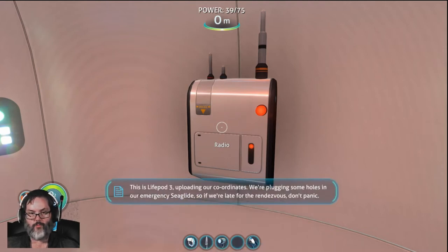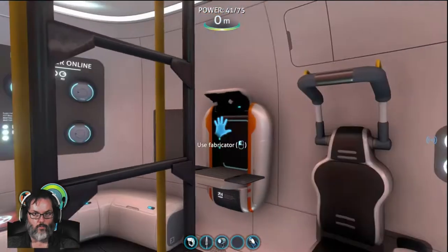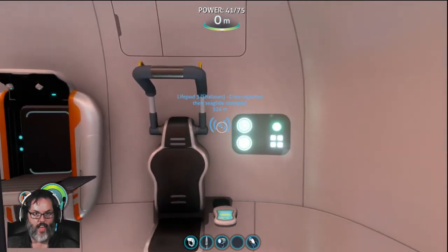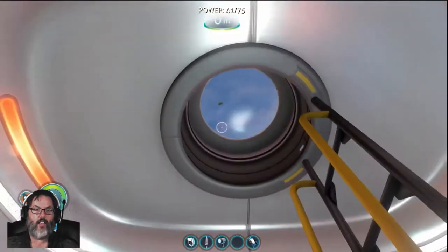This is Lifepod 3, uploading our coordinates. We're plugging some holes in our emergency Sea Glide, so if we're late for the rendezvous, don't panic. Also, don't go home without us. Seriously. 3 out. Signal location uploaded to PDA. Okay, so that's that way — 324 meters. Why don't we head over that way?